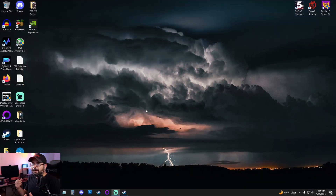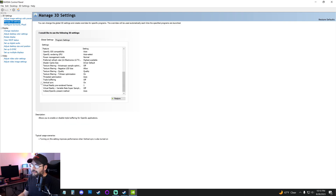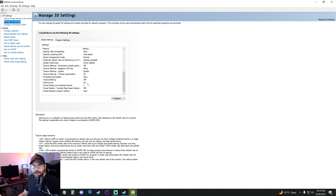I'm going to be showing you this with an Nvidia graphics card, an RTX 3080, but the same rules apply for AMD graphics cards as well. The first thing I recommend doing is go into the control panel and on the global settings, go ahead and set V-sync to on.